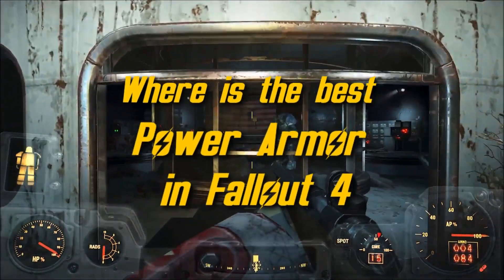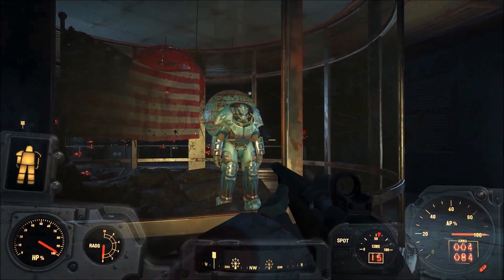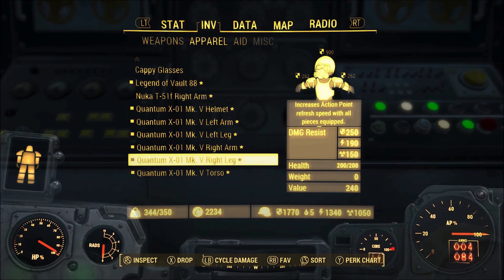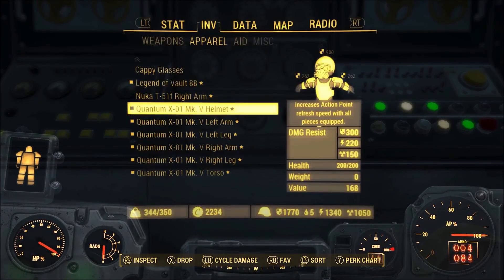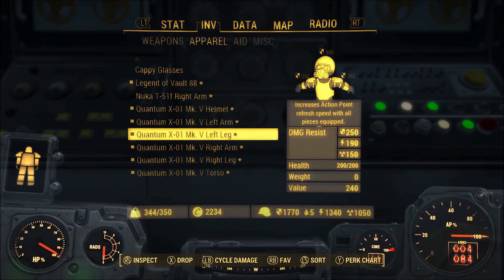How to find the best power armour in Fallout 4? The quantum power armour can be found in the Nuka World DLC. It is not only the X-01 type of armour, it's also upgraded to Mark 5 and has a legendary effect that refreshes your AP quicker when you're wearing all the pieces.